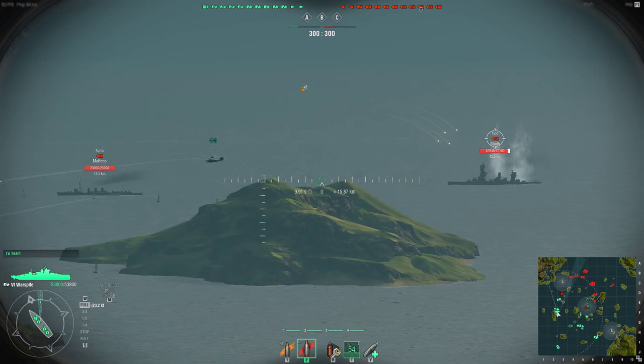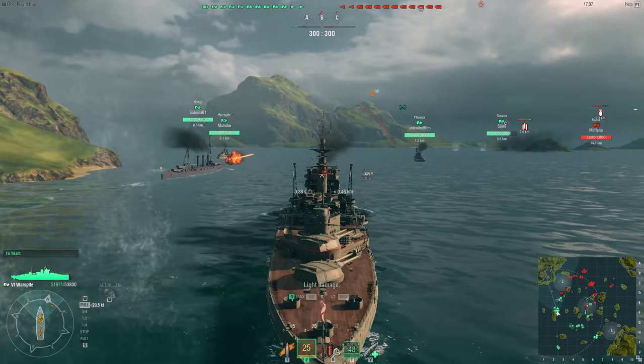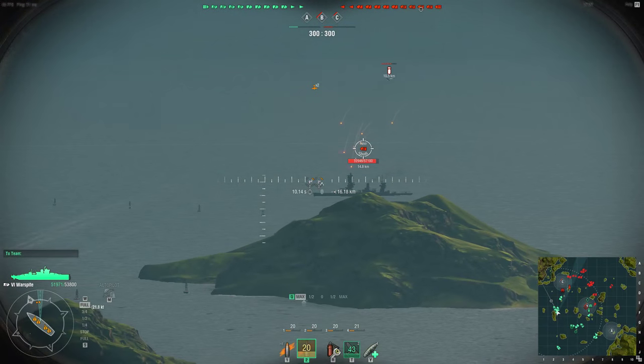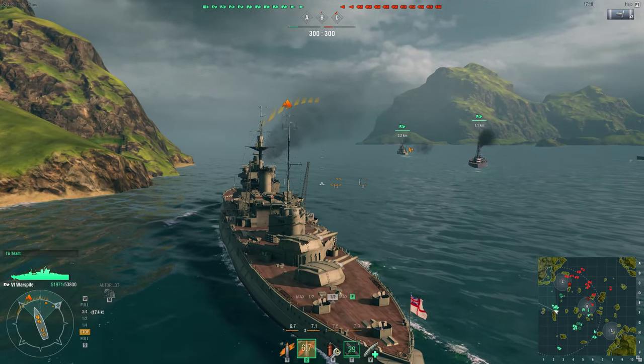Quite a lot of enemies have emerged — there's a Kuma and a Cleveland. I have the choice of firing at the Kuma or the Fuso, and obviously the Fuso is the higher threat, so I choose the Fuso. I'm firing armour-piercing at the Fuso. Hopefully we get a good hit — and there we are, 4,200 damage. That's quite good for one shell.